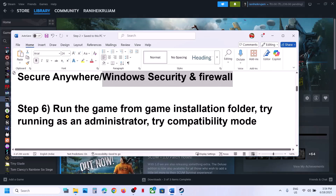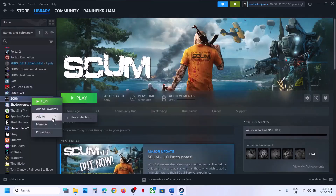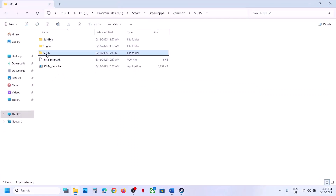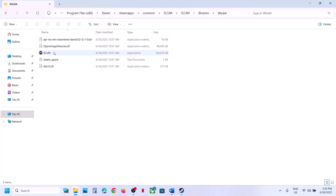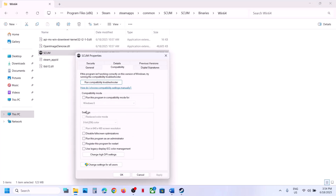The next step is to run the game from the game installation folder. Right-click on the game, select Manage, click Browse Local Files, open the Binaries folder, open Win64, and double-click to launch the game from there. If that does not work, right-click the exe, go to Properties, and under the Compatibility tab check the box that says Run this program as an Administrator.